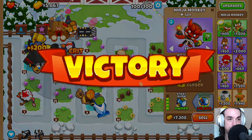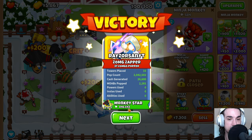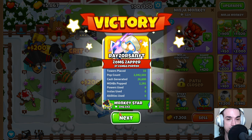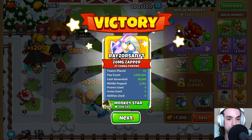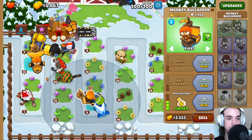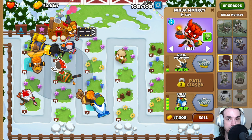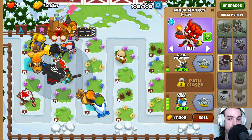And that's Impoppable with no Monkey Knowledge. Our Monkey Star was the Sky Shredder — 850k popped, which is very nice for us. Really like how much damage that tower is still able to do; even though it is more expensive, it's still really strong. We can take one last look at why we had to build these Monkey Buccaneers — they added around 26k bananas to our build, which enabled us to get stuff like a Ninja Monkey or a Sniper Monkey so that we would have a more comfortable round 100.